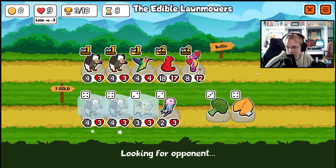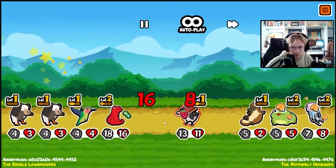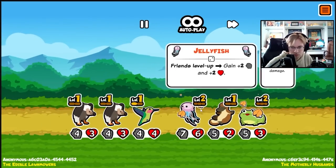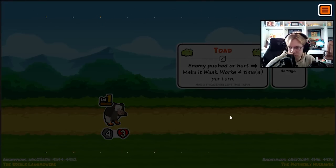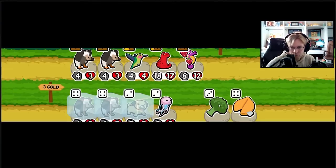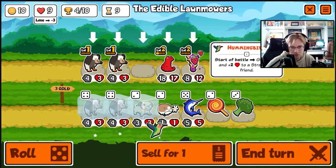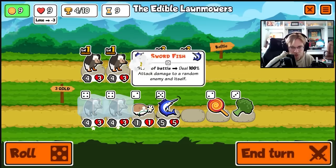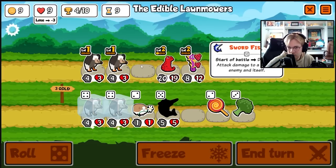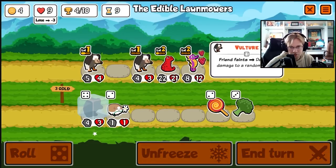We're gonna try vulture with an anteater or something. Are we strong enough to kill you? We got weakened, which kind of sucks. Can we kill something? Nice. Get rid of the hummingbird. Buy the pug, sell the pug, buy the swordfish. We'll just have three vultures for now.